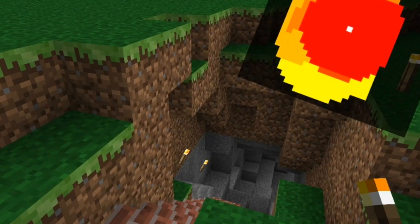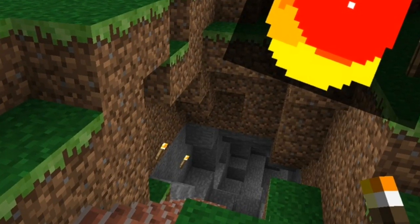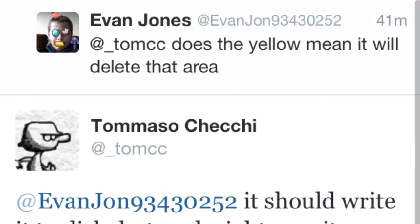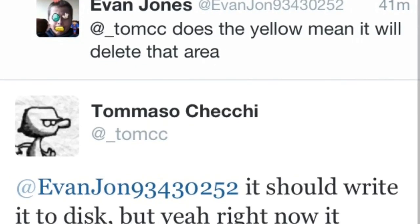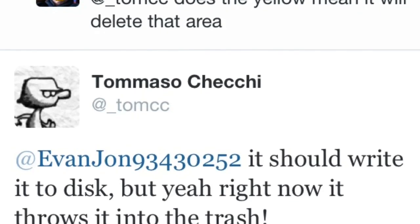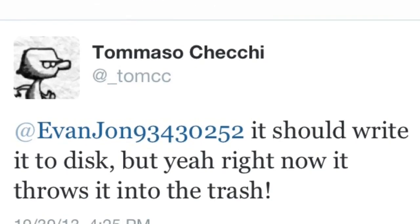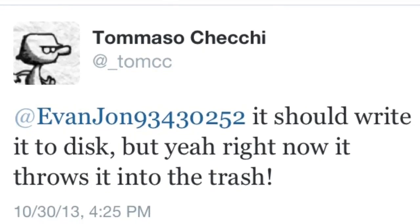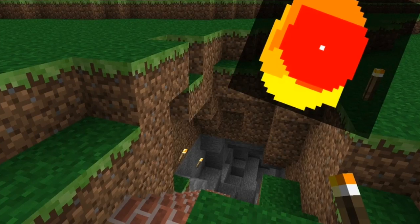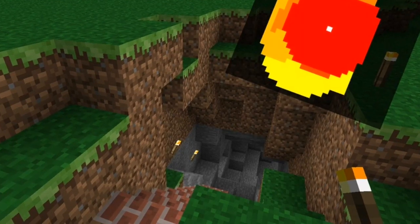He also shares this odd picture with red, orange, and yellow circles. This is basically showing what's supposed to be saved to the disc and what's not. It shows what the infinite world generation is supposed to do. Someone asks what the yellow area means — if it's supposed to delete the area — and he says no, it should be writing to the disc, but right now it shows it going to trash. So the red is what's currently generated and the yellow and orange are what are saved to the hard drive of the phone.